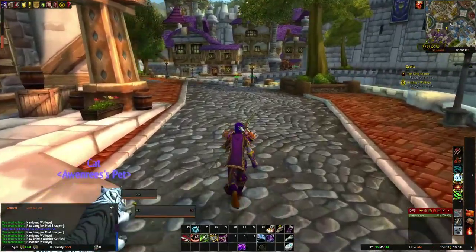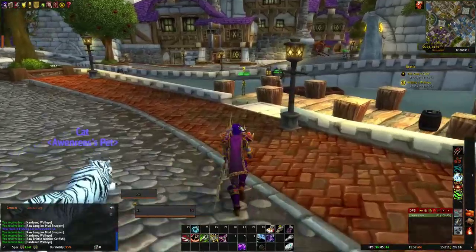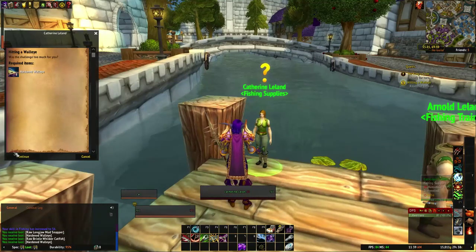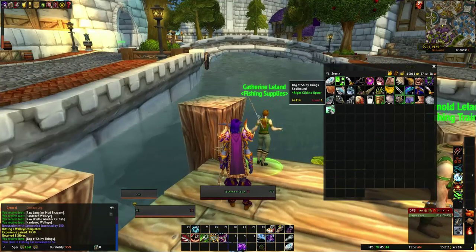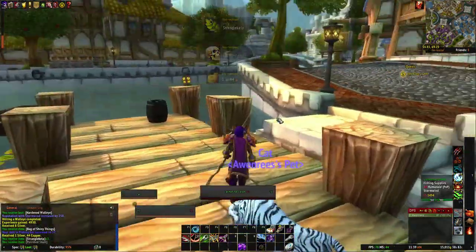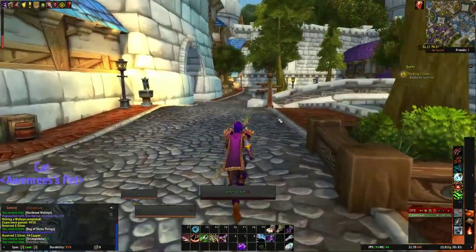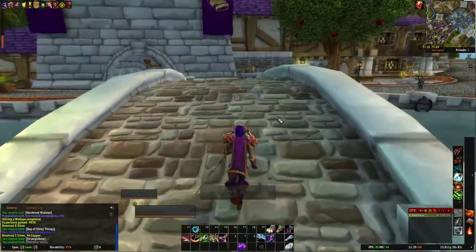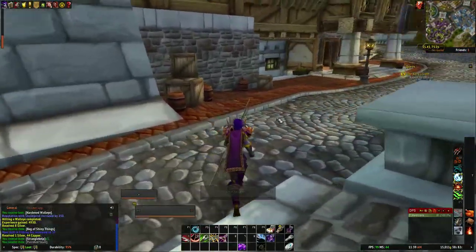Let's turn them in and see if we get anything good. Here's our fishing trainer. We got our bag of fishing goodies — some strangle kelp, a skull, and one gold. We also got a point in our fishing, so that's good. Let's go to the cooking trainer and turn that quest in. Especially because I just did all that fishing I've got a lot of stuff to cook. We're going to cook what we can, visit the recipe vendor, and see how high we can get our cooking skill before we go off questing.